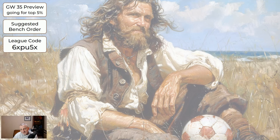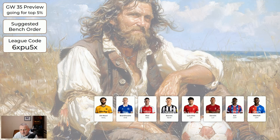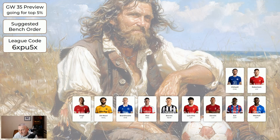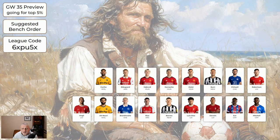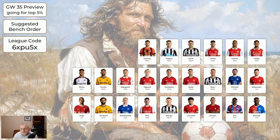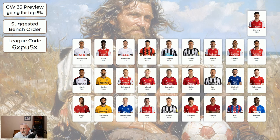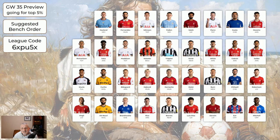Regarding the other players: the first player you see that you've got I suggest goes position three on your bench, the next one position two, and the last one position one. The order is: Mitchell, Eze, Darwin, Luis Diaz, Barnes, Rice, Branthwaite, Ayton Norrie, Virgil van Dijk, Robertson, Chilwell, Byrne, Dallow, Garnaccio, Hoylands, Odegaard, Kuna, Nunez, Saliba, Gabriel, White, Shah, Trippier, Solanke, Maddison, Saka, Richarlison, Havertz, Gusto, Porro, Salah, Foden, Johnson, Fernandes, Haaland and Watkins.